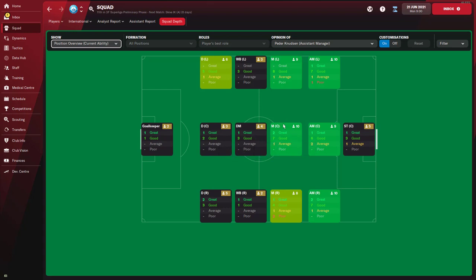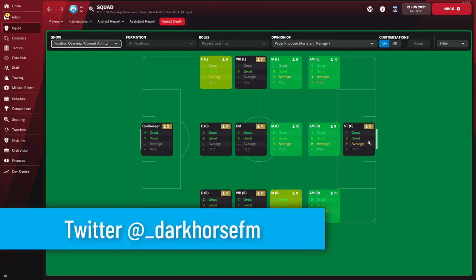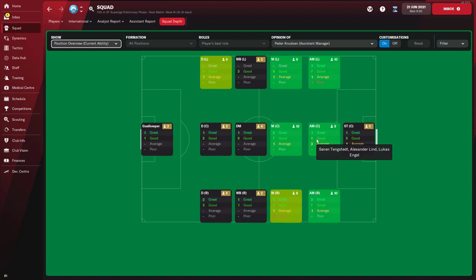We have good central defenders and a great number of central midfielders, plus one great defensive midfielder. I'm already seeing my favourite tactic which is a 4-3-3 - I'm going to try to avoid that because I want to show how you can design the tactic based on the players you have. With only one great striker, a 4-4-2 is out of the question, but we do have two or three alternatives.